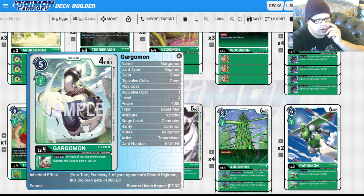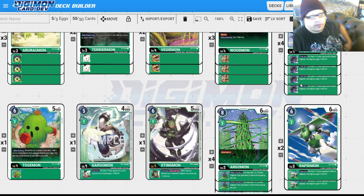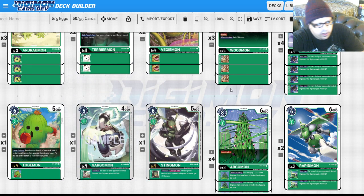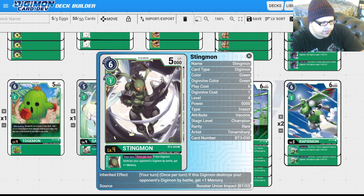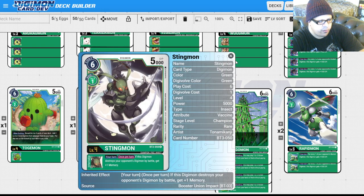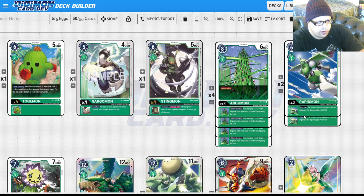I'm playing four Kabuterimon and one Gargomon. Kabuterimon is a little stronger, and that strength matters when you're attacking Digimon. Both have the ability of 1,000 plus DP for each of your opponent's rested Digimon — so if your opponent has a bunch of rested Digimon, you can get three, four, or five thousand more power, which is nice when attacking security so you don't have to worry about things like Omnimon in security. I'm playing one Stingmon. I'm wary of the Terriermon equivalents for all colors — Chumon and Gazimon — so I'm only playing one of, but you could easily add more if you want that extra memory.